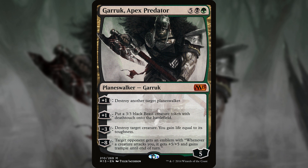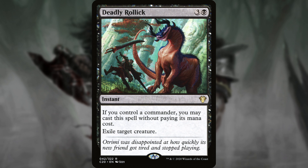Because of his steep mana cost and all the resources we'd have to put into getting him out as fast as possible, a signature spell that we could cast for free would help us make up for lost time. Deadly Grawlick is the best, I think. Exile target creature for free — very good. Even the second time you cast it when it costs you 2 because of commander tax, it's still really good.